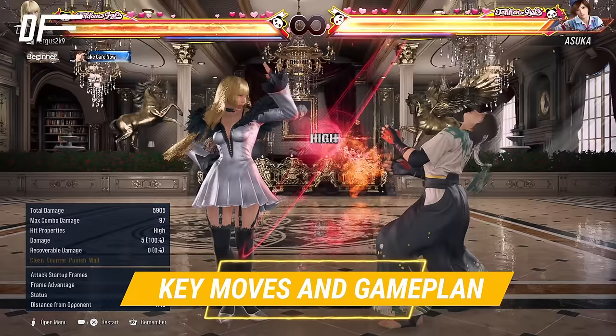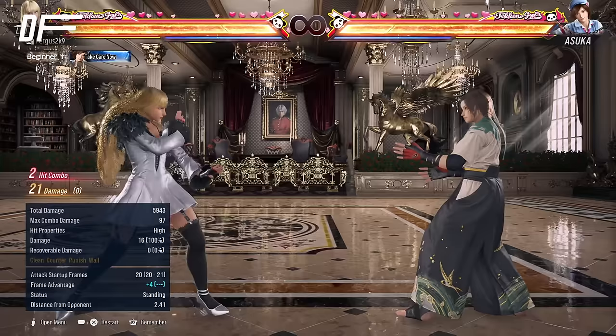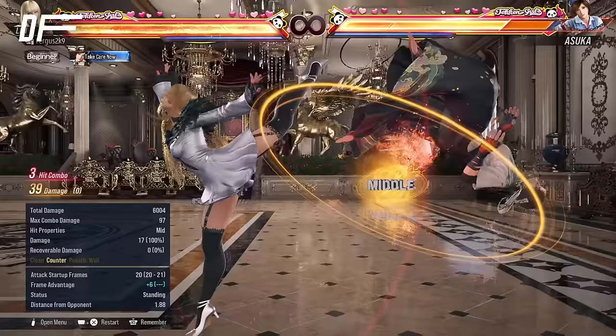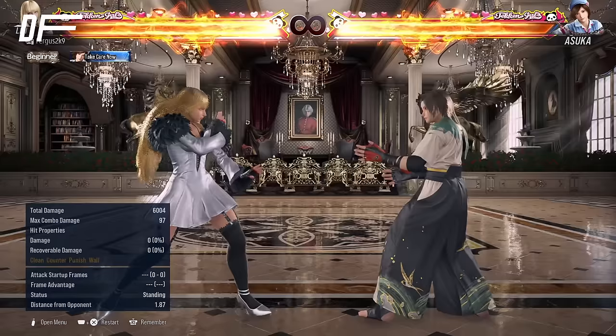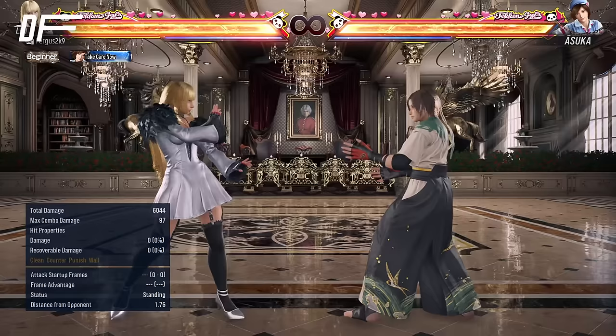First of all, we have to talk about Lily's jab. Lily has a very strong jab with good reach, and her 1-2 is also plus 8 on hit, which is more than your average 1-2. She also has access to 1-1, which is a G-clef cancel, so on counter hit the whole string is a natural combo, which is pretty strong to have for a character like Lily. Lily can also make the opponent freeze up because of 1-2-3 and 1-2-4, which are a mid and a low, so if your opponent likes to disrespect Lily after a blocked 1-2, you can throw in the follow-ups to make them freeze up.